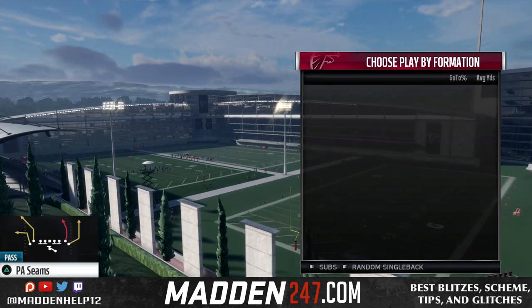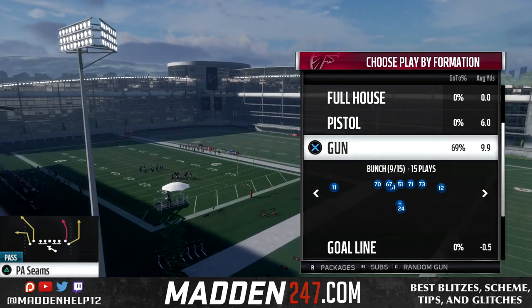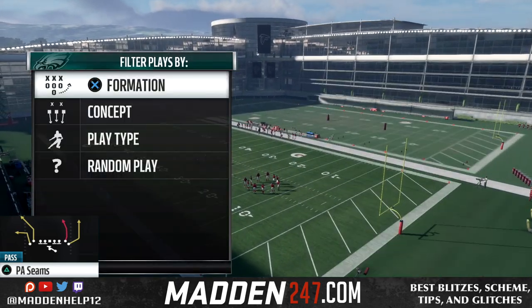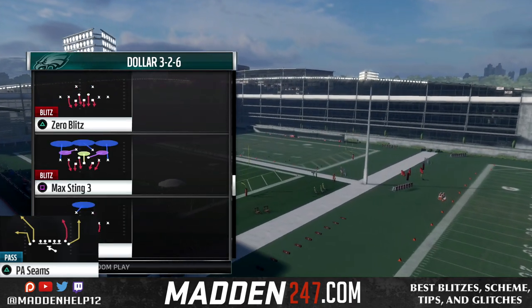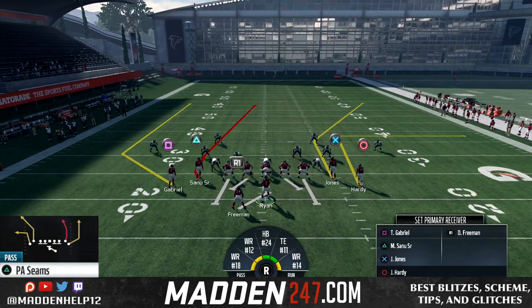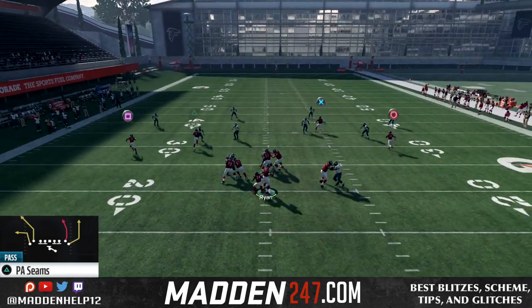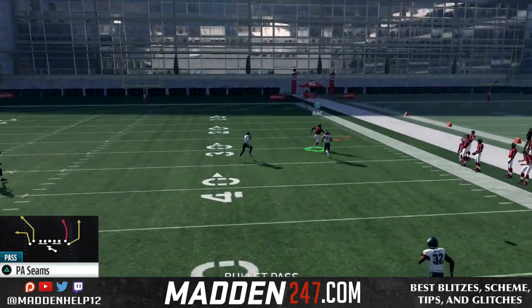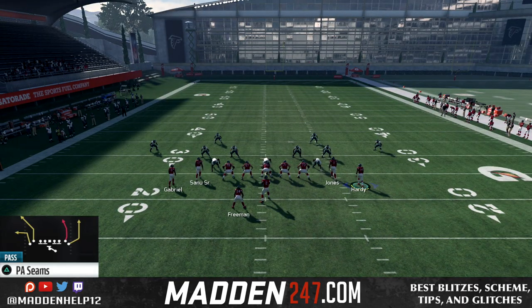So what we like to do is put the halfback one package in. What the halfback one package does is it puts your best halfback in, but then it also puts your best receivers in the slots. So we're going to go back up against cover four out of the dollar two-three-six, and this time we're going to have Julio in the slot. We can do the motion out and throw it over the top, because we have Julio Jones, who is faster, which allows us to bomb that cornerback easily for a big gain and possible one play touchdown.